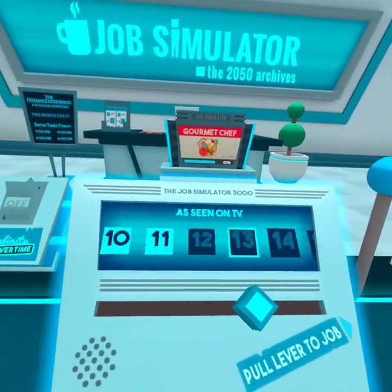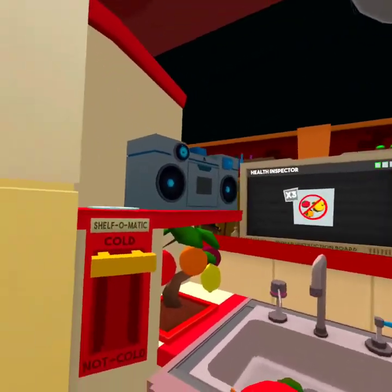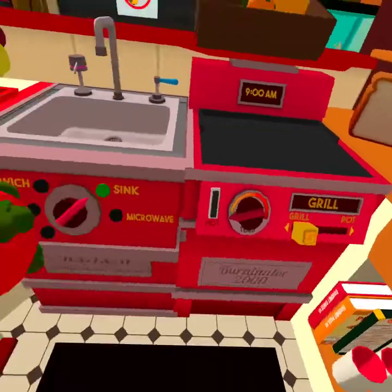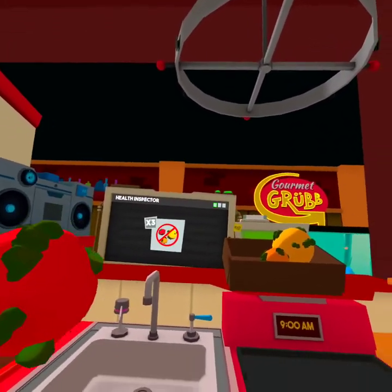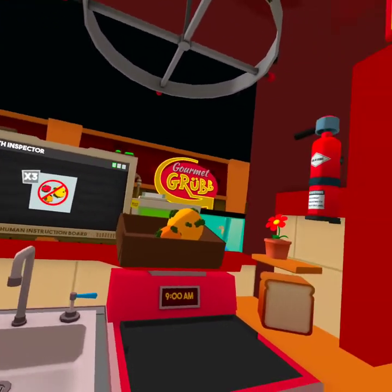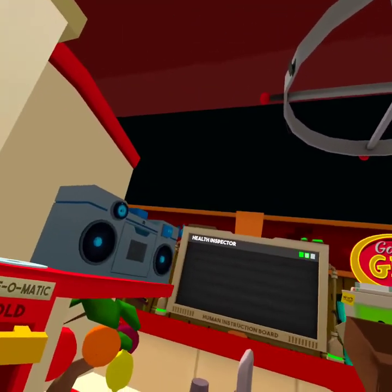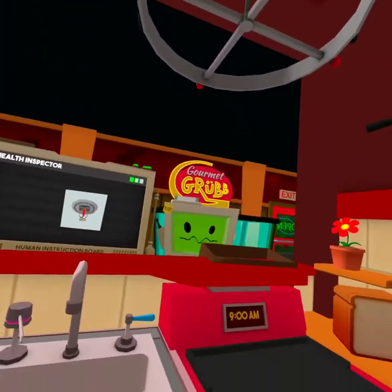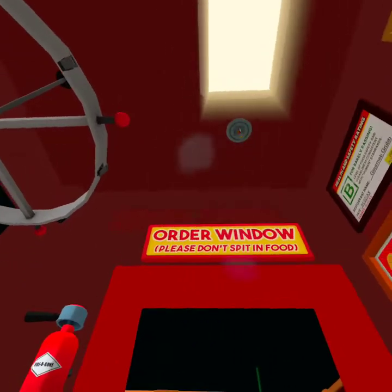Hey guys, welcome back to another video. This one I'm doing Gourmet Chef, finishing it. Aspiring chef - okay, final part. Make sure to check out the other two: Drop Simulator Part Two and Drop Simulator Part Two-and-Two-Thirds. This is an accurate simulation of Gourmet Chef. I need your help - the health inspector's on his way over and I don't think we're gonna pass inspection. You need to clean this place up - make it safe and sanitary. You can start by destroying all this old fruit.